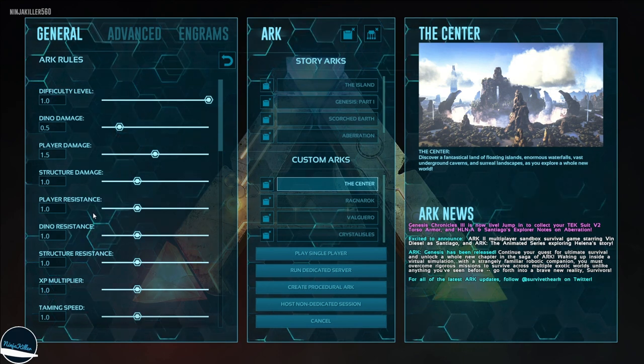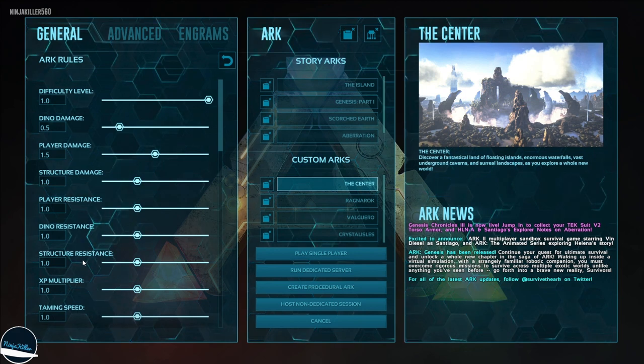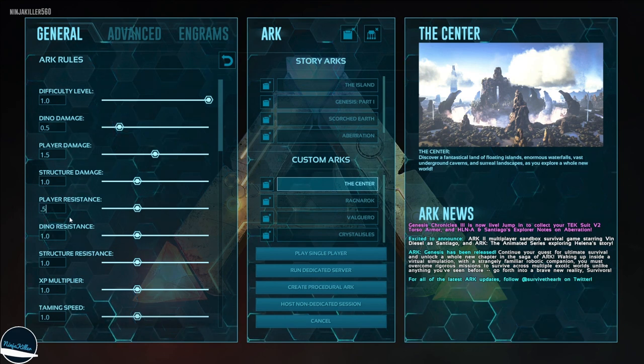The next three are the resistance settings. If we increase resistance it means we'll take more damage, whereas if we decrease it we become more resistant and take less damage. I like to set this to 0.5, which makes it easier to survive.